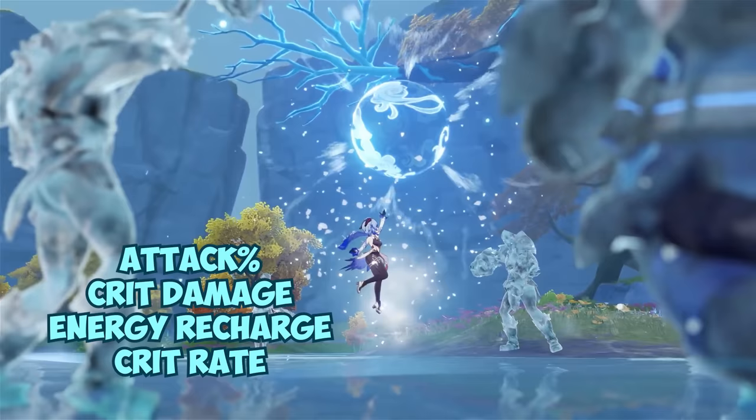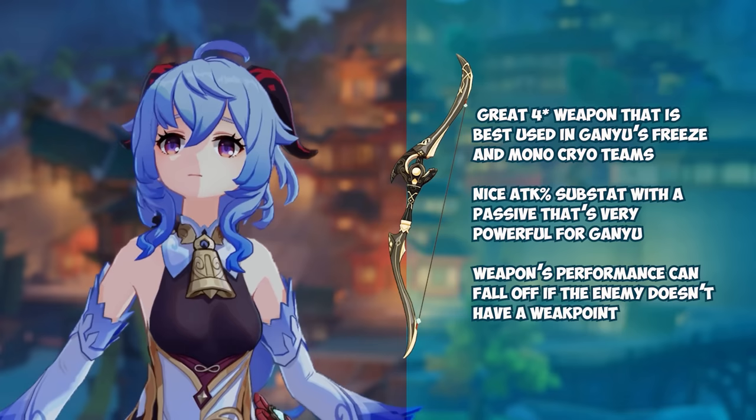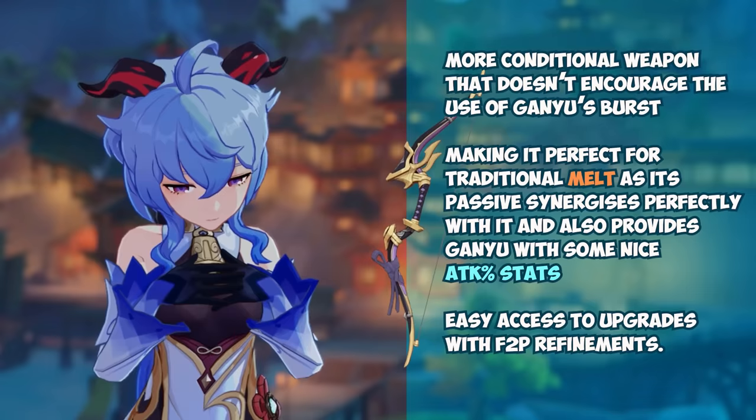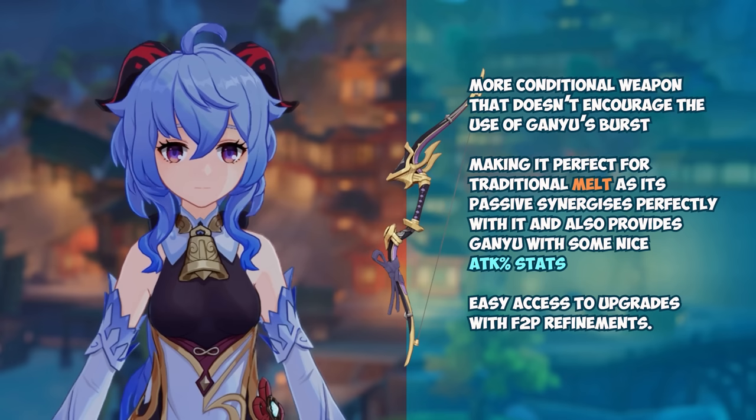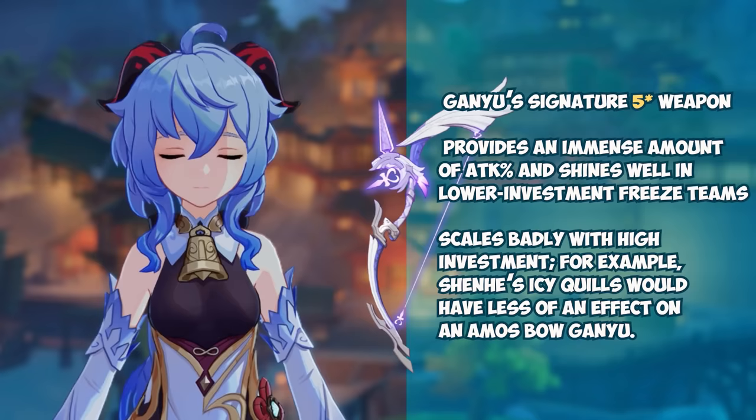Ganyu is able to use essentially all five-star weapons and has two fantastic four-star free-to-play options that work for both of her main team archetypes. Prototype Crescent is a great four-star weapon best used in Ganyu's freeze and mono-cryo teams, with a nice attack percent substat and a passive that's very powerful for Ganyu, though this weapon's performance can fall off if the enemy doesn't have a weak point. Hamayumi is a more conditional weapon that doesn't encourage the use of Ganyu's burst, making it perfect for traditional melt, as its passive synergizes perfectly with it and also provides some nice attack percent stats with easy access to free-to-play refinements. Both weapons are craftable.